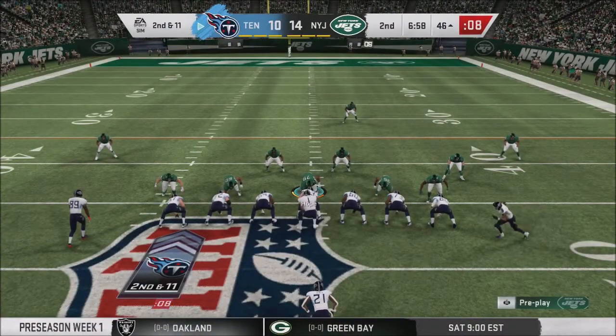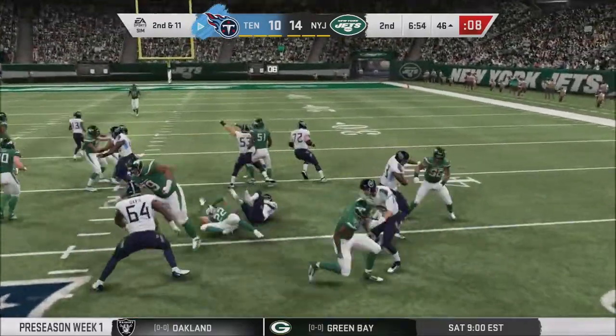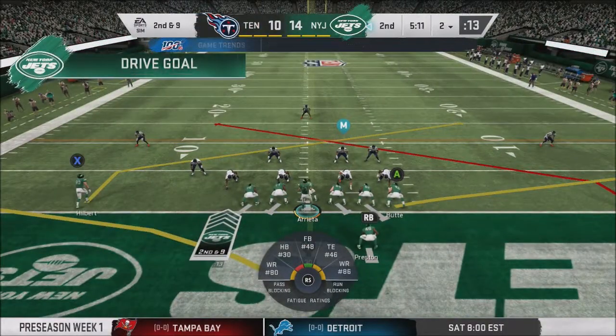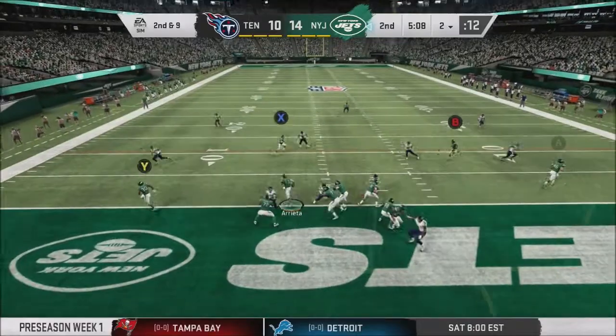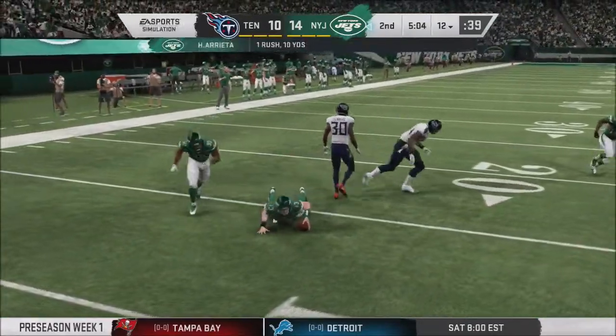The very next play, 2nd and 11 — fake handoff, Naheem Hines trying the outside, and again he is stuffed by Steven Donnelly. I'd like to get him involved with the starters on defense — I love his potential as a box safety and I think he plays really well close to the line.